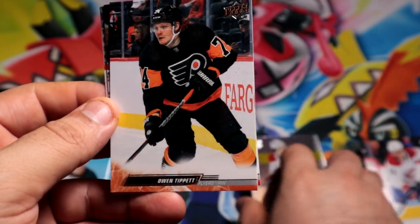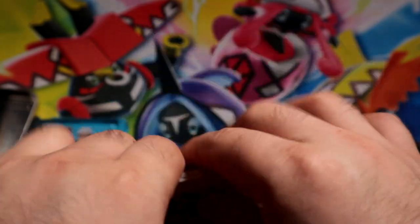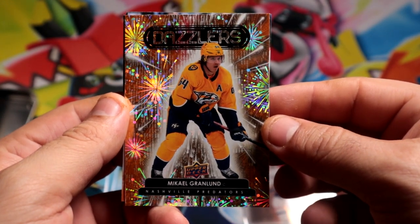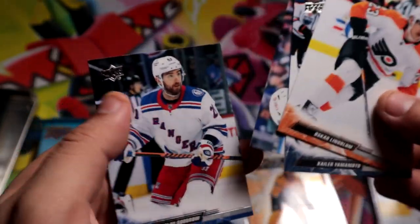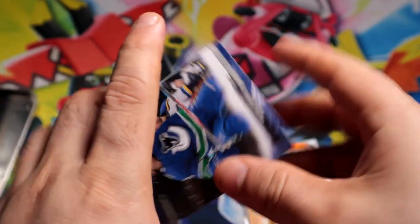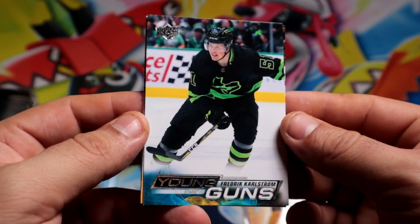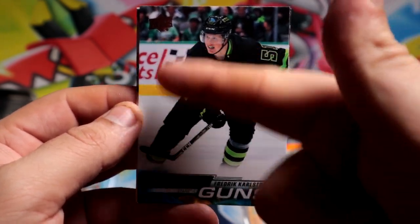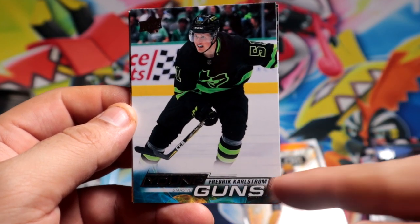Very nice — that's gonna be base. We have an orange dazzler of Grant Launt for the Predators, already pretty nice. Where's my young guns? Hey, there you go — there's our first Young Gun! The Young Gun logo is usually on the side, on the left or on the right — this time they just did it on the bottom. I think it looks cool.